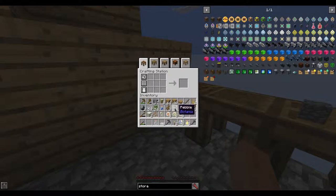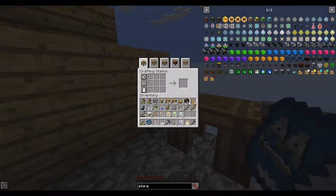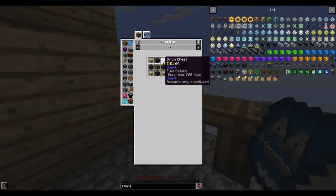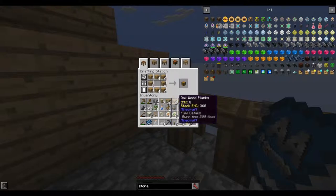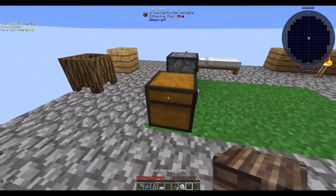I need three more sticks, so let's make four more. Keep pressing E instead of R for recipe - we'll have one of those. Two, three, four - we've got the four chests!